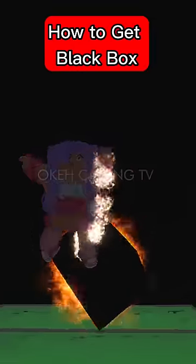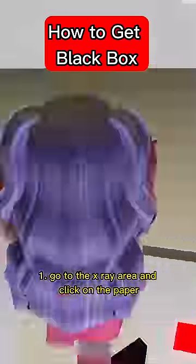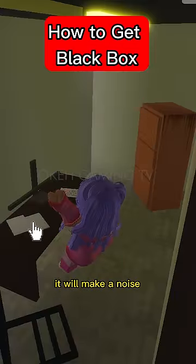How to spawn the black box in Brookhaven. Step 1: Go to the x-ray area and click on the paper. It will make a noise.